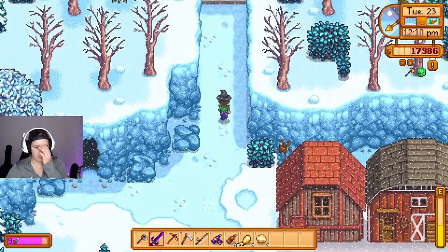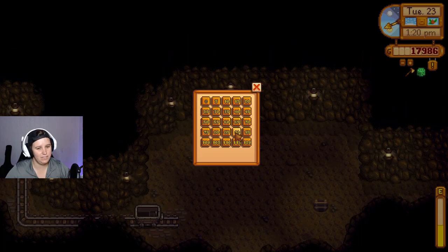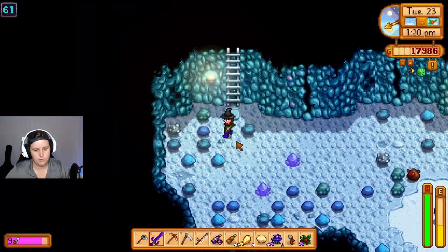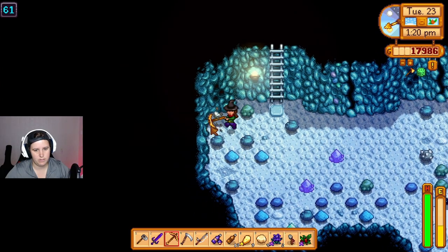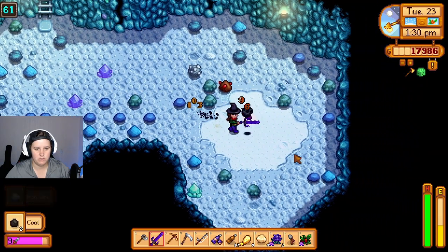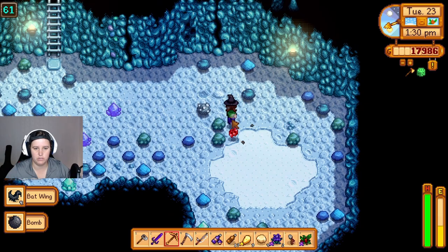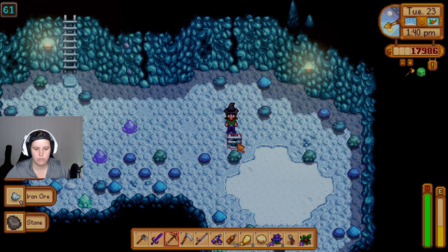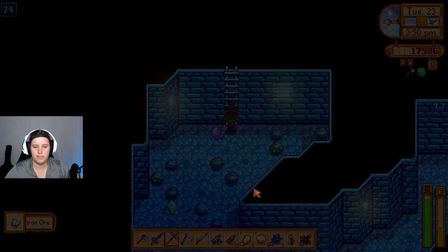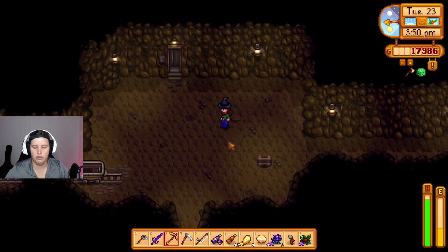Alright, let's go to the mines — finally! Ghosts are on floor 60, I think. We also need more iron so it's a win-win. I thought it dropped 60 billion for a second — I was like, no, we're not doing this. Where do the ghosts spawn? It is ghosts for ectoplasm, right? Yeah — floor 65.